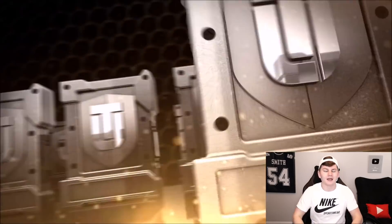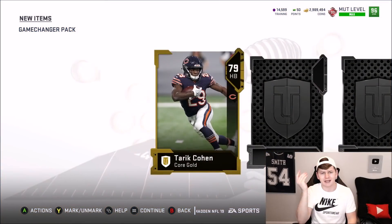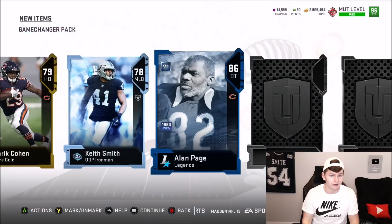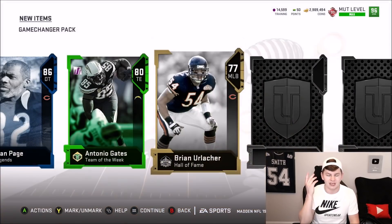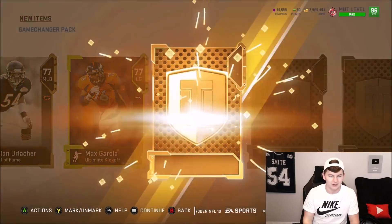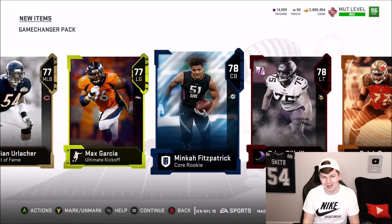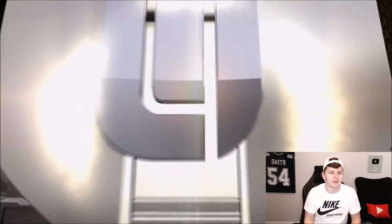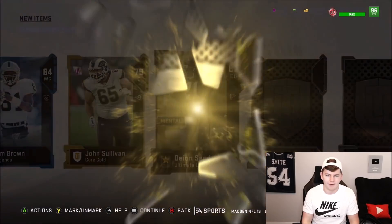This is a throwback pack opening, and I honestly really like doing these. You can see different pack animations — Zero Chill, Hall of Fame. We're getting like every promo. There's an 86 overall Alan Page legend, a Team of the Week 80 overall Gates, Ultimate Kickoff gold, and Minka Fitzpatrick 78 overall cornerback — back when Minka used to play corner. We'll do a couple more Game Changers, hop into some Elite Player Packs, and then get into the UL and Legend Fantasy Packs.